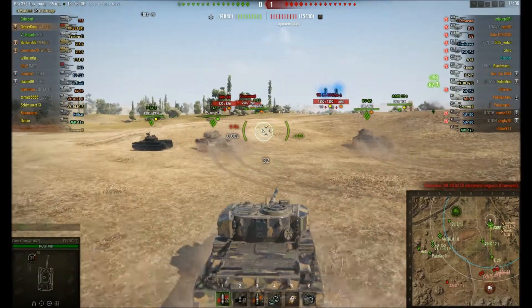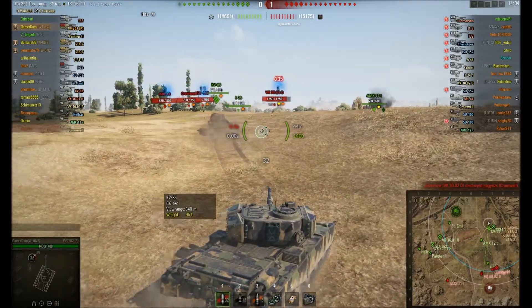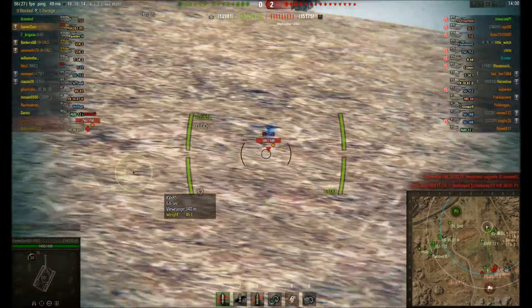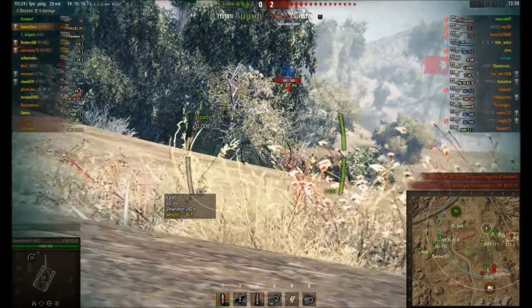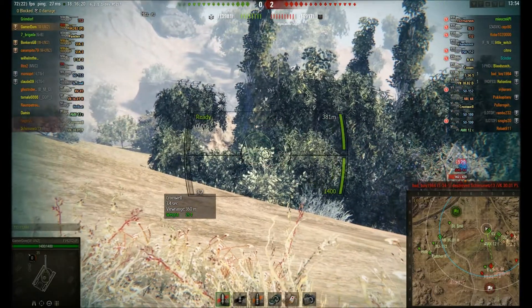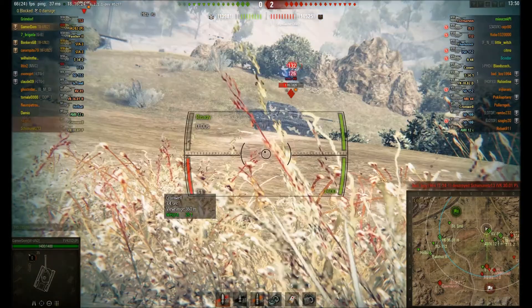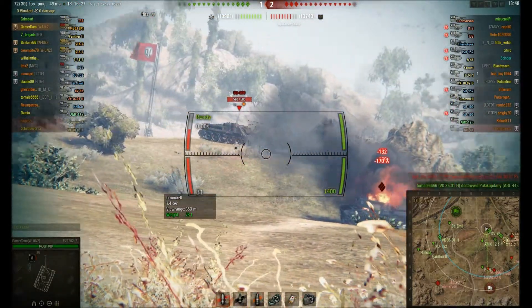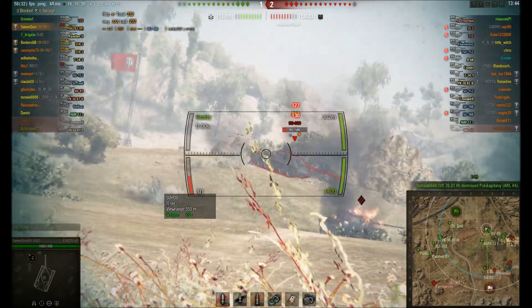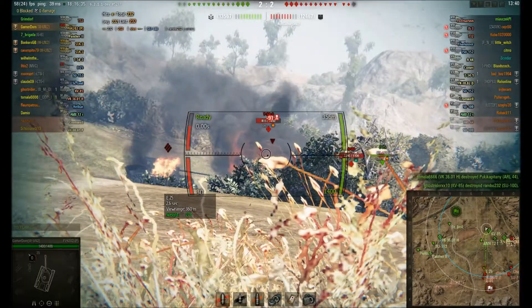That has its positives and negatives, because if the enemy are good campers then they can cause real hell for you. We're pushing up — doesn't look like they're committing themselves too heavily. There's a lot of tanks sitting back on that ridge in front of their base. I'd had a lot of aggressive games that evening where I was getting killed quickly, so I was taking it a little more gently this time, which meant I was quite a long way behind the other two.